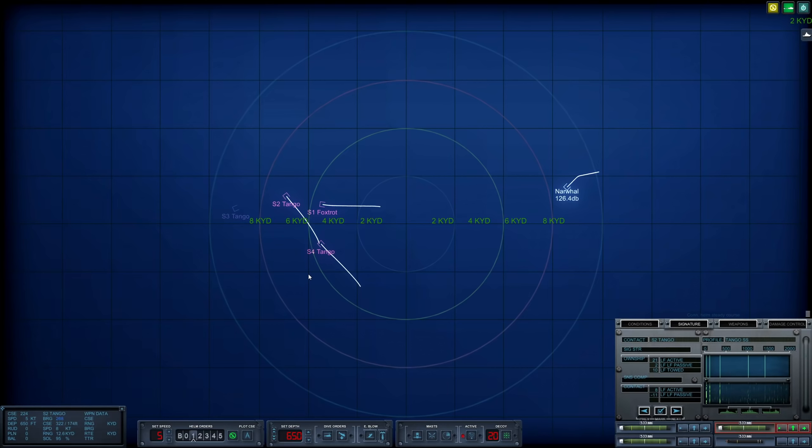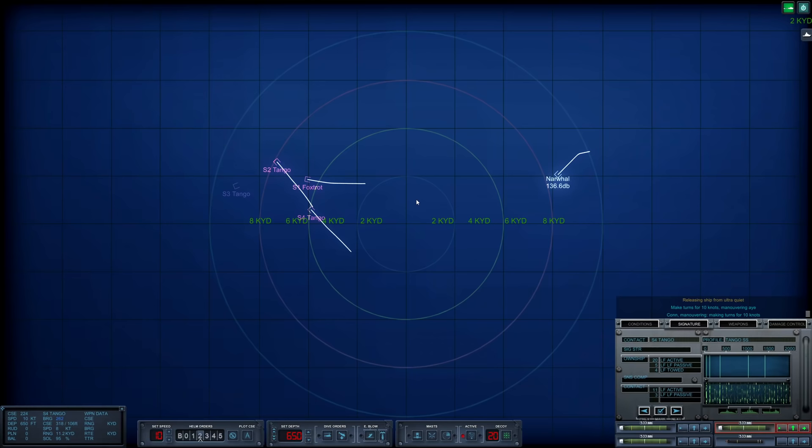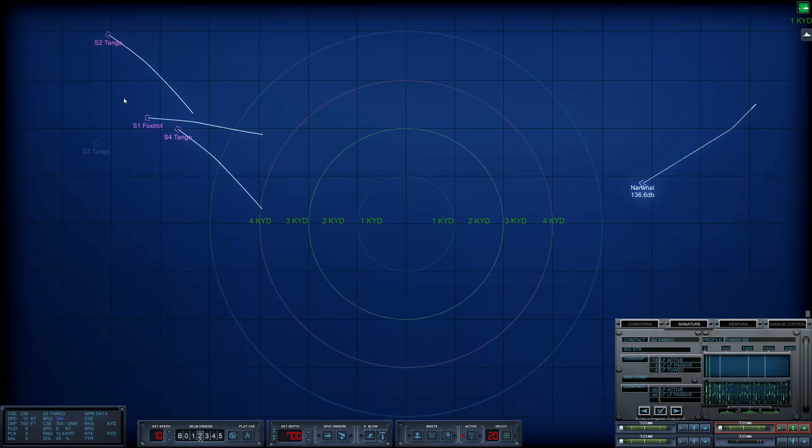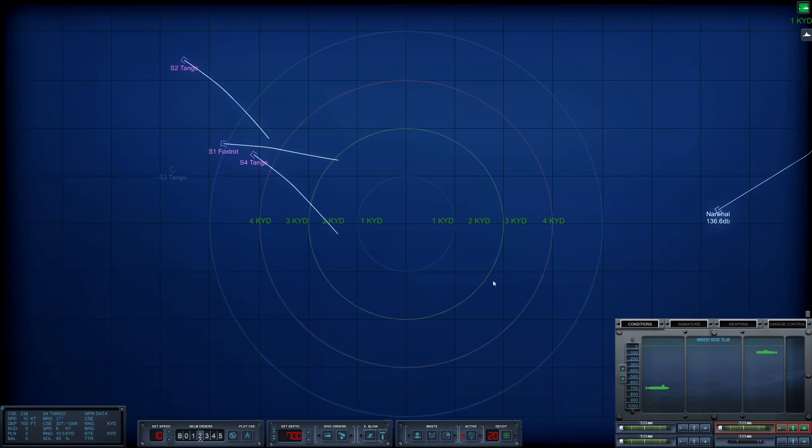This is really just all about positioning at this point. We're going to lay and wait until the timing is as perfect as it can get, and then we will fire. I see no need to go too crazy here and get ourselves killed. Looks like this Foxtrot's turning — still under baffles. Let's increase speed to 10 knots. We are going to continue to head this way — this is going to work out just fine. Now we just wait, get into position. Now's the time to strike. We are in Sierra 2, Sierra 1, and Sierra 4's baffles conditions.